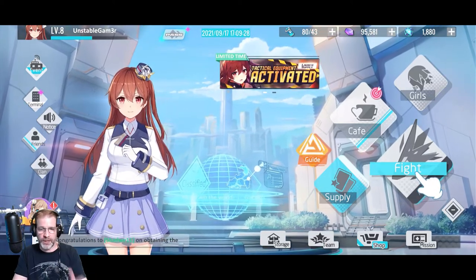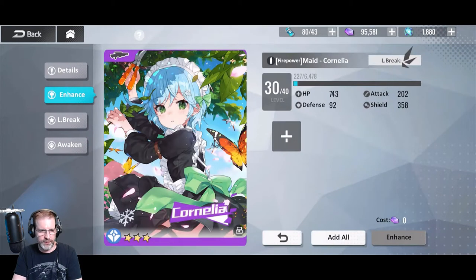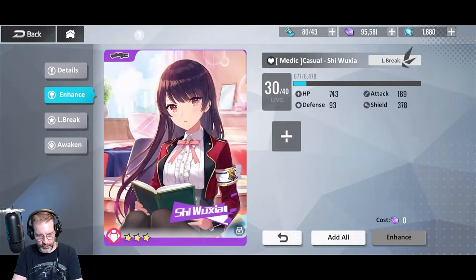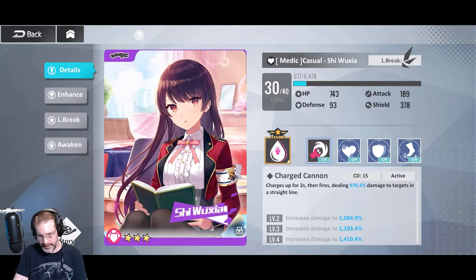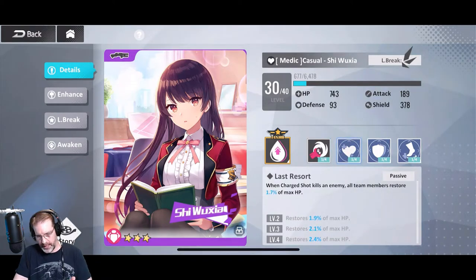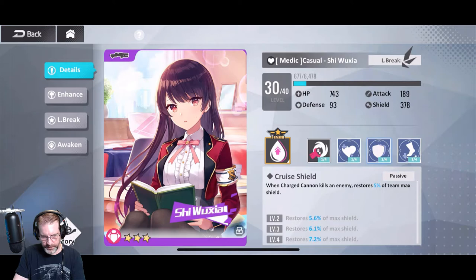Let's take a look at the roster I currently have. Going into the girls section — what we have here: she's an ultra rare. Four stars is the most I've seen; we have a three star here. You can go into details and see what their abilities are. She has a charge cannon — charges for up to two seconds and fires, dealing up to a certain percent of damage to targets in a straight line — and then some passives. Every one of these characters has an active and a number of passives. When a charge shot kills an enemy, all team members restore a certain percentage of their max health, which is cool.